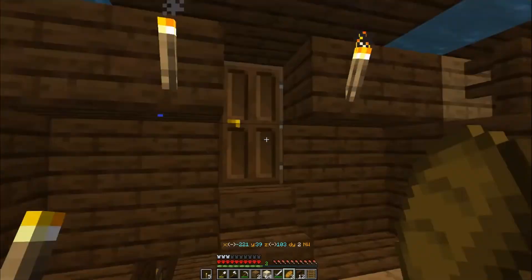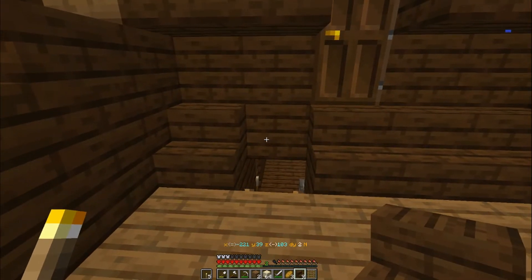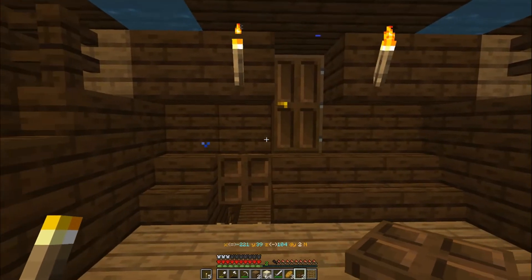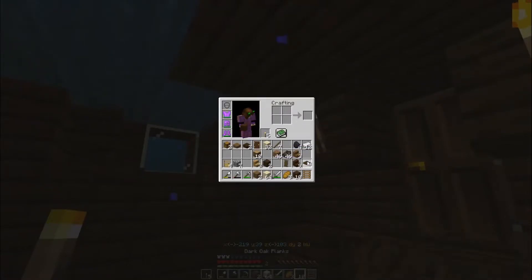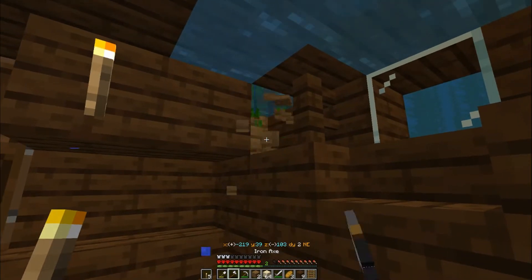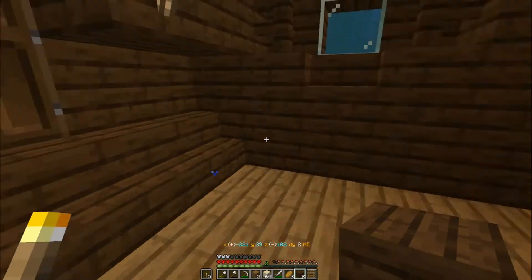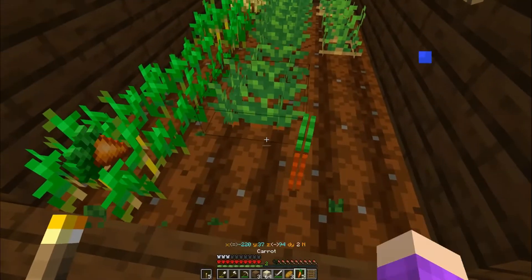We're just gonna stay in here for right now. I do have trapdoors - yep, and that'll work! Look at that, we're getting somewhere. Dark oak planks - let's bust that open, put that there, then bust that one open and put that there. That works, that definitely works. We've got another area we can end up expanding into.